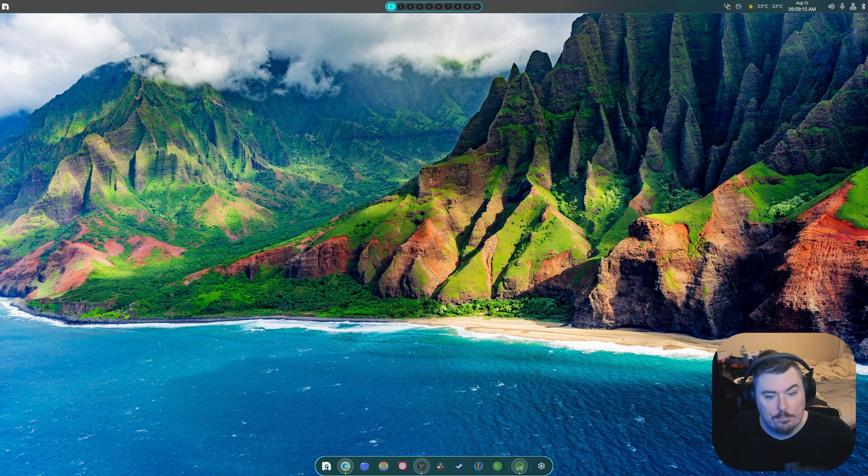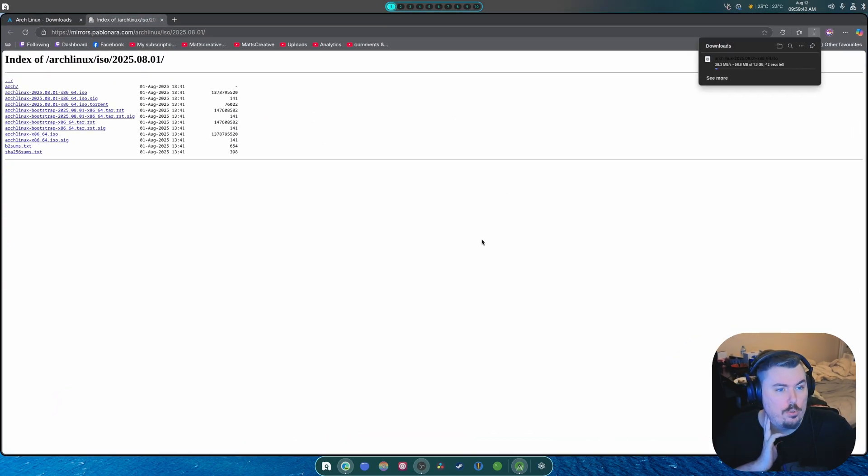All your progress is lost because autosave only happens once every five minutes. I lost two spiders in Grounded 2 because of that — great game, by the way. But it doesn't happen on Nobara, so I'm thinking: what if it literally is only CachyOS? So I'm going to run just normal stock Linux for about a week and see if I have any issues.